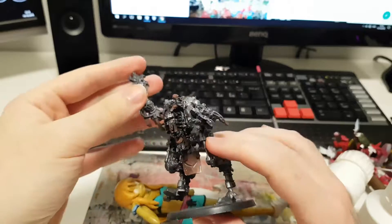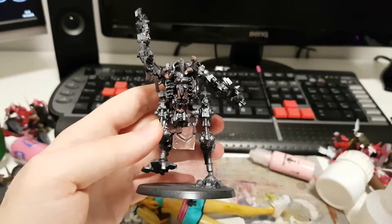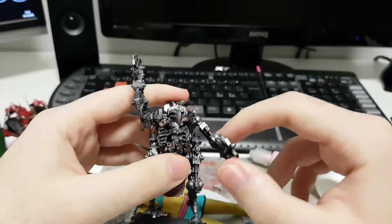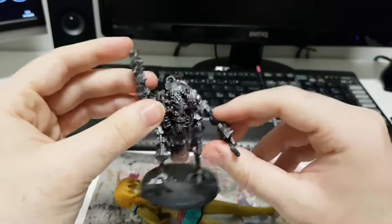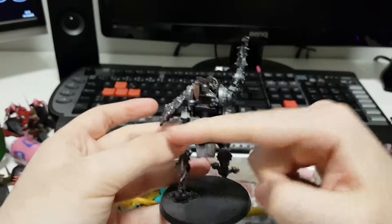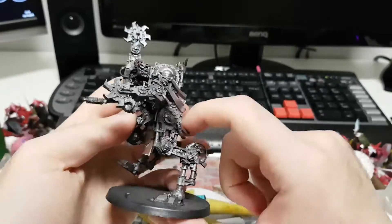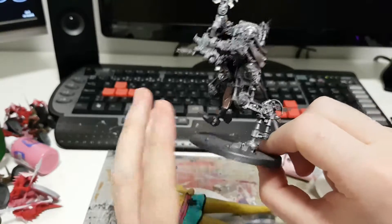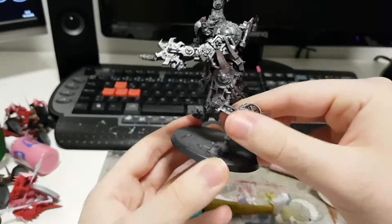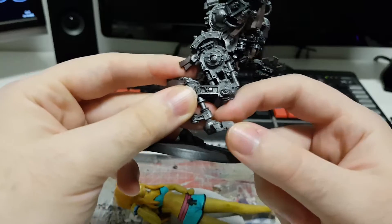I'm also working on this, which is a Chinese resin penitent engine. I cannot imagine working on this one if it was metal, because the amount of pinning I've had to do on resin is insane. I've pinned the arms of course. I didn't need to pin the legs to the body because they're already pinned in how it works. But this leg right here I obviously thought I'd have to pin, because of the pose — all the weight and stress is going to go on this joint right here. And I also had to pin this little foot because of how weak the joints are.